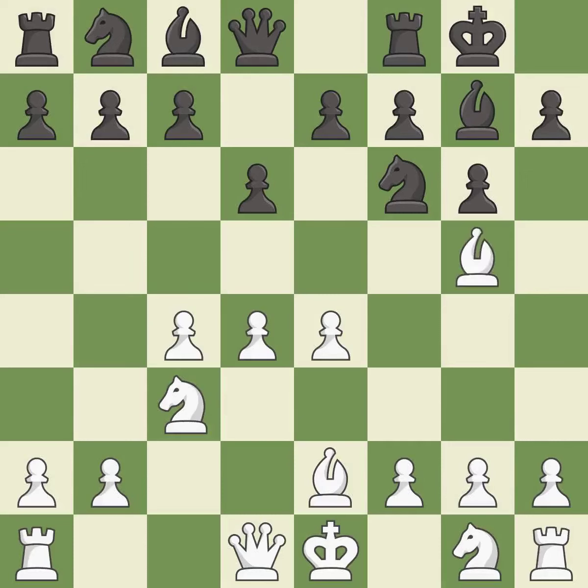Bg5 develops the bishop and immediately attacks the f6 knight. White may plan to play Qd2 to support this bishop. h6 attacks the bishop on g5, forcing it to capture the knight on f6 or retreat.